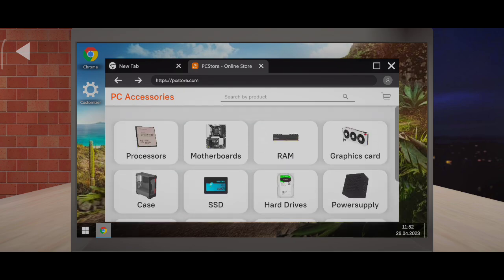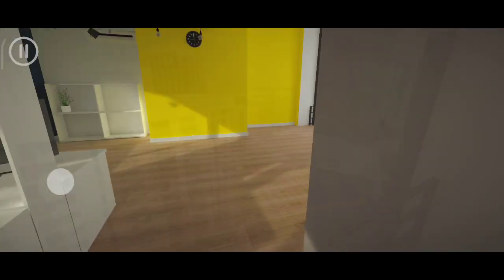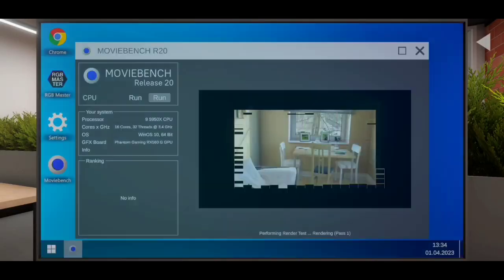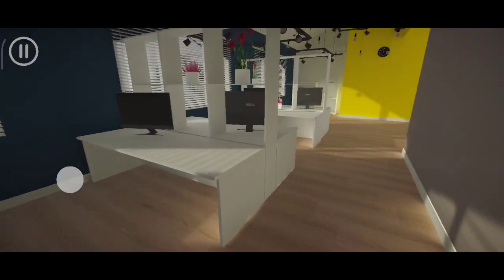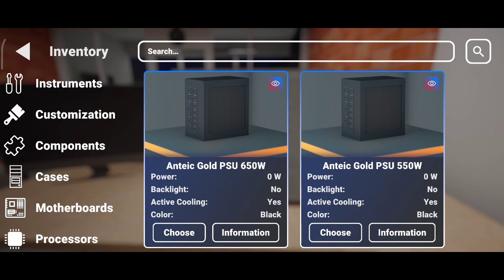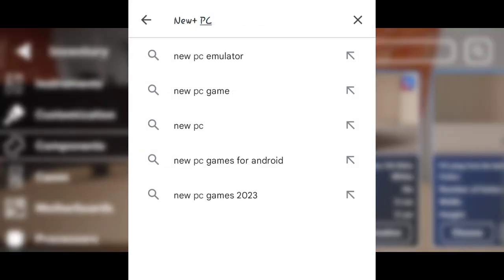The game also features convenient component installation, realistic detailing of PC components, a free work mode to move around your workplace, different game locations, adjustable backlighting option, and testing of your new PC after assembly. Graphics are also top-notch and you get the freedom to build your dream PC from scratch. So if you are looking for a realistic PC building simulator on mobile, be sure to check out this game. It runs completely offline and you can download it now from the Google Play Store for free.